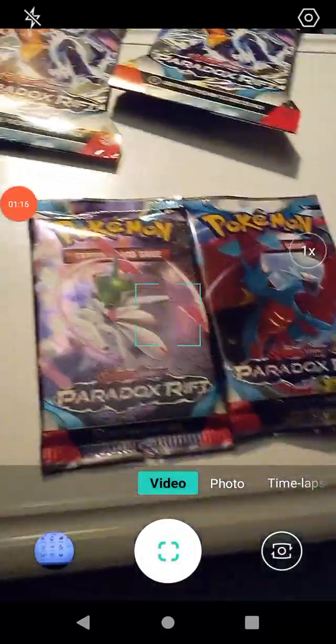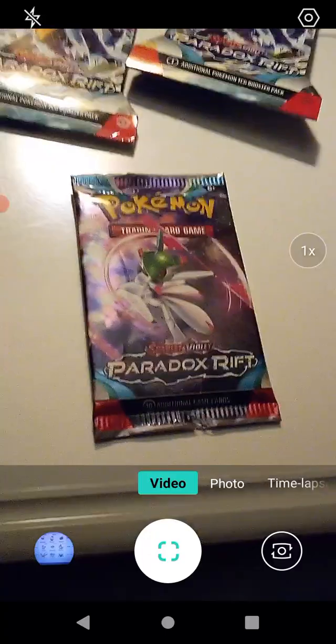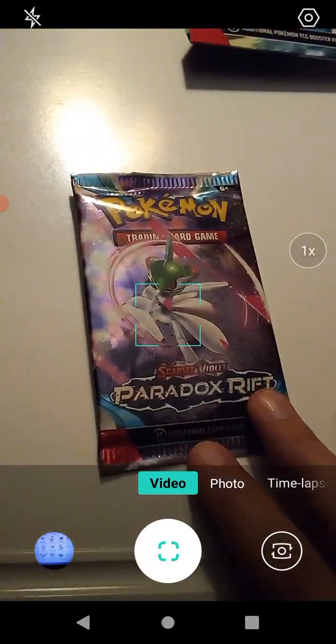And we are back. Let's see — we'll move Roaring Moon up there for now, and we're going to put the cardboard sleeves up there for now. Let's go ahead and open this up. Put this up here. Next to it we'll put the special card — it goes right there. Let's go ahead and see what cards we get in this pack.